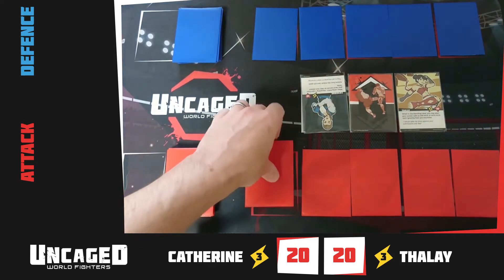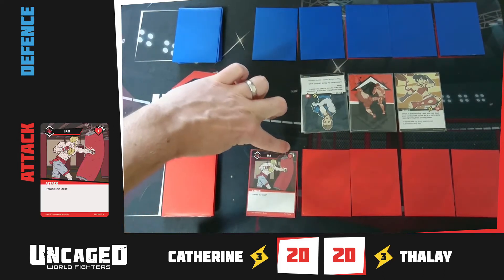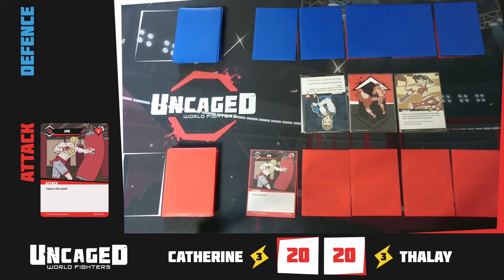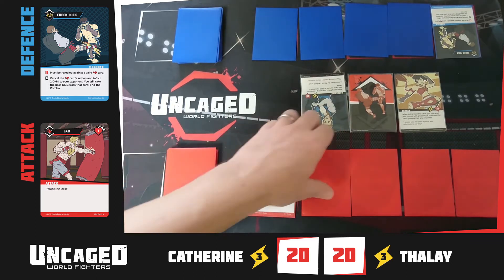The attacker starts by turning over their first card — it's a jab! This will do one damage. Damage is always shown in the top right. You can see on your fighter that they have 20 total life. The defender tries to block with a kick, but since it's a punch type, the block fails and the jab hits Catherine for one.